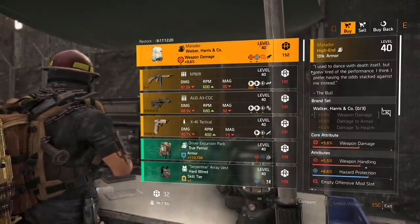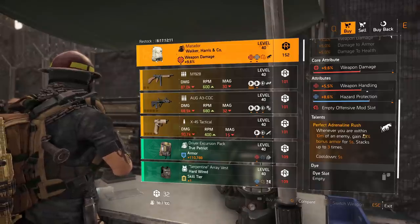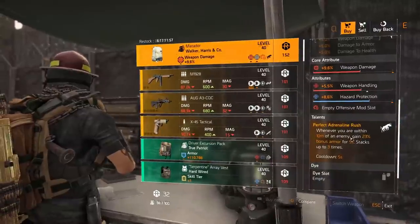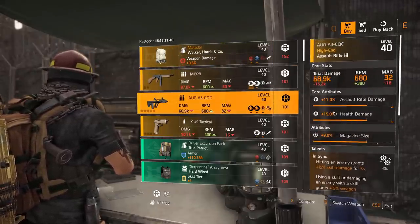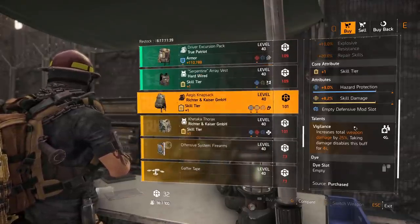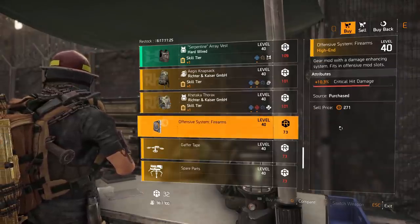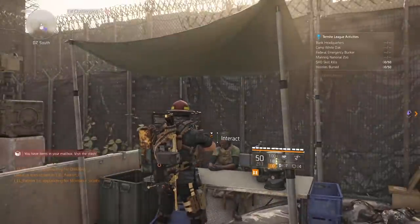DZ South vendor has the Walker and Harris Matador backpack — yes! — with 8.6% hazard protection, weapon damage, and 5.5% weapon handling. It has Perfect Adrenaline Rush, buffed from 20% to 23%. When stacked three times, that's a significant difference — make sure to come purchase this. M1928 with Preservation — an SMG with health damage, low rolls. AUG A3 with In Sync — very good talent — and 9% magazine size. X45 with Killer. True Patriot backpack with 7.7% headshot damage. Hardwired chest piece with 8.6% hazard protection. RNK backpack: skill damage, hazard protection, Vigilance. RNK chest piece with Empathic Resolve, headshot damage, explosive resistance — could be a very nice hybrid piece, giving 20% incoming repairs for a self-healer build. Offensive mod: 10.3% crit damage. Drone: 4.3% damage. Turret: 7.3% health. Sticky bomb: 4.8% blast radius.